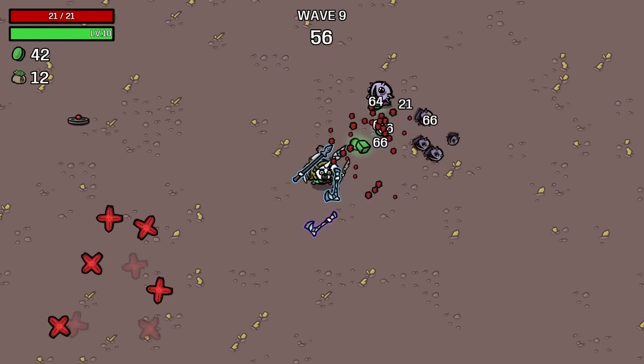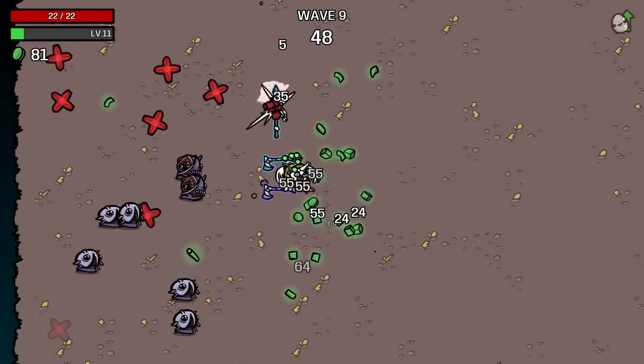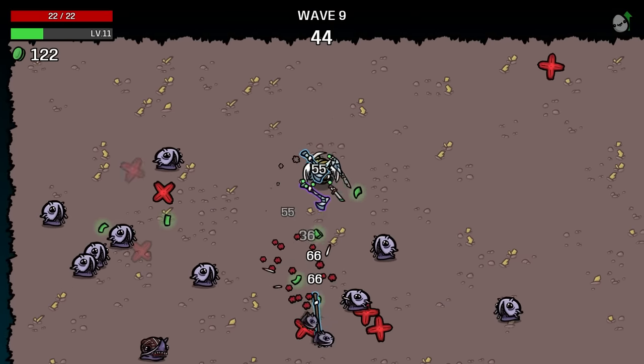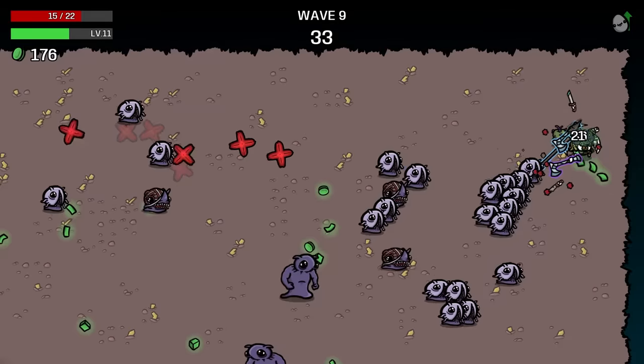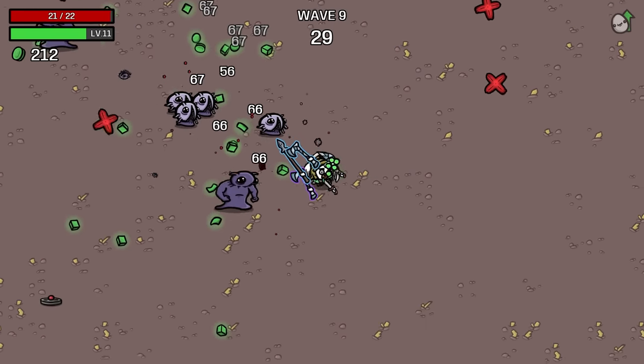So we'll slowly stack up damage and attack speed just from killing idiots, though the spear is doing most of the heavy lifting. Rounds like this are great for getting those power-ups because look at all the enemies coming in. The axes and little shiv thing are really gonna help — they're gonna kill a lot of different idiots here. No item box? That's fine, can't win them all. Look at how many things we're killing — this is fun.